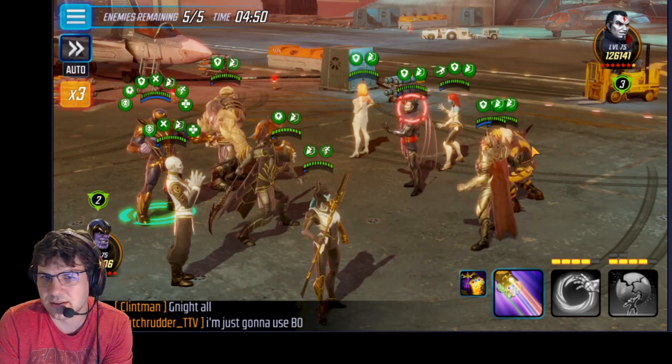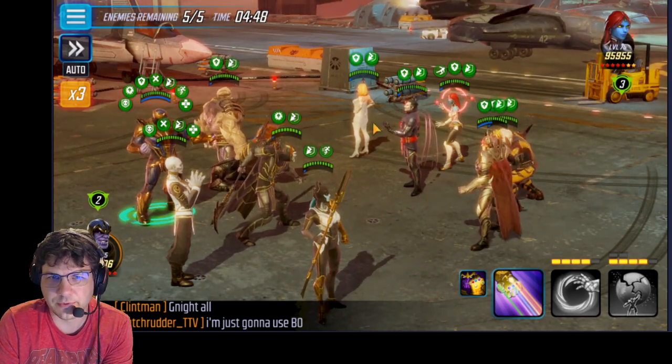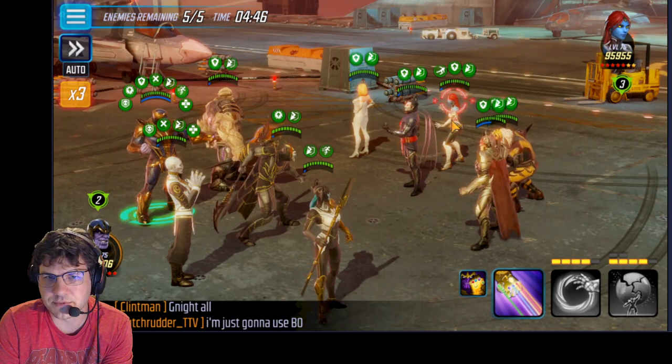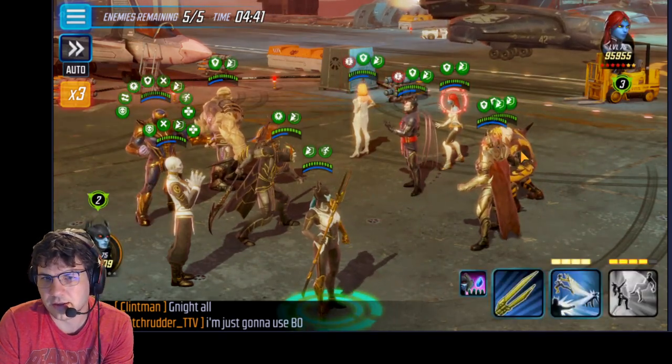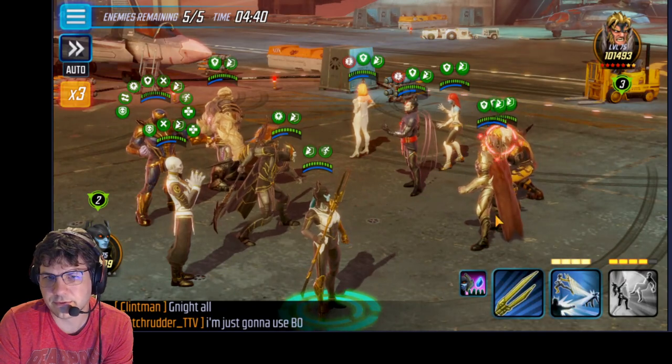All right, so in fighting Emma's Marauders, the main thing is you want to get that evade off of Mystique, and then just remove as many buffs as you can from Sinister and Mystique. I'm just gonna hit in the middle here.